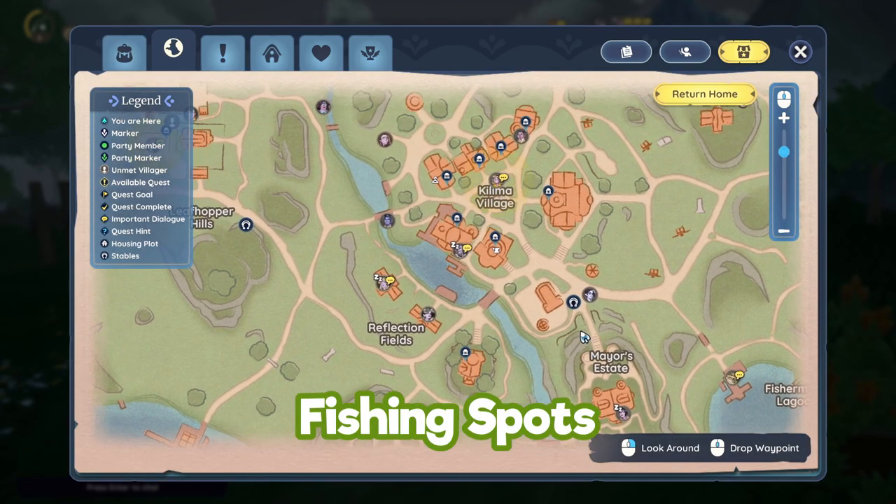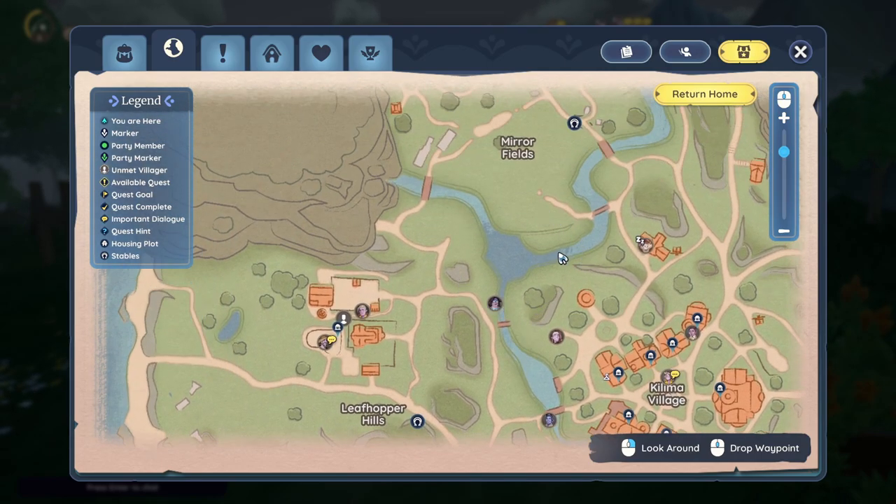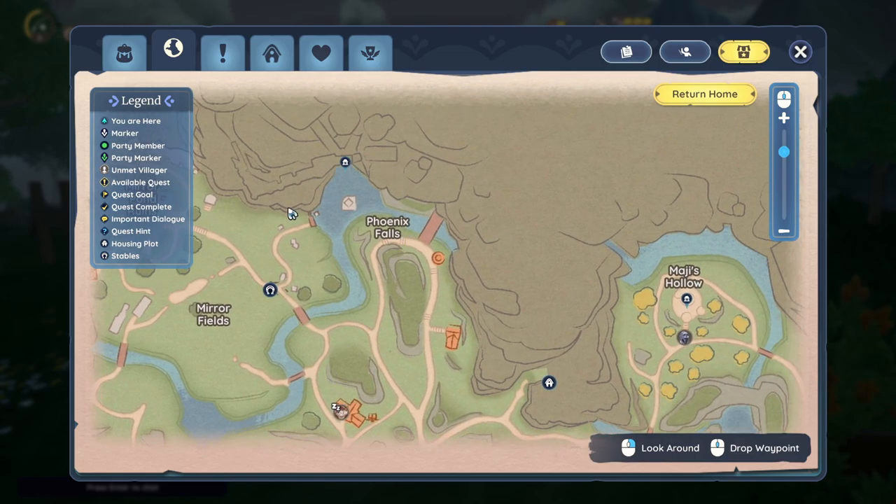Fishing spots can be located on your map by looking for the dark blue spots highlighted around. If you want a quiet little fishing spot, just look out for a dark blue spot on your map and head that way.